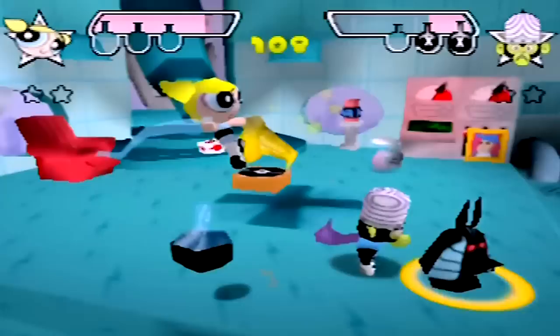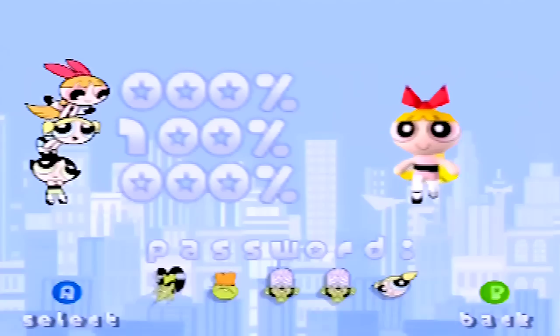Man, this game is so balanced. The final stage is the Volcano Observatory — oh, nope, it's over already. Alright, that's Bubbles in the bag. That was surprisingly easy. Let's see what Blossom's story is like.